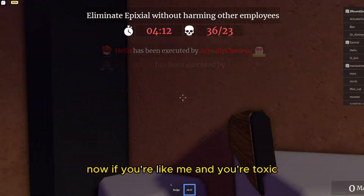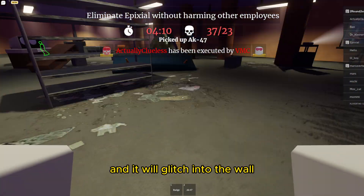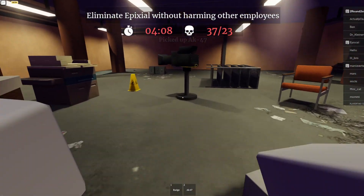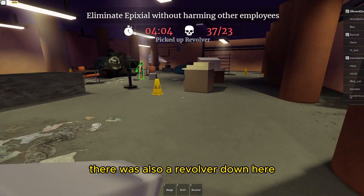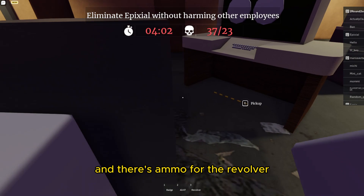Now if you're like me and you're toxic, you can come over here and press X and it'll glitch into the wall. There's also a revolver down here and there's ammo for the revolver.